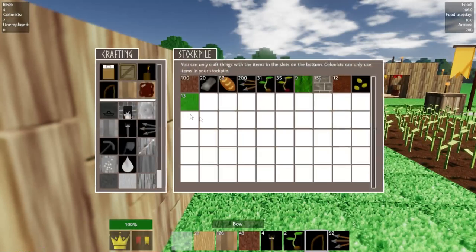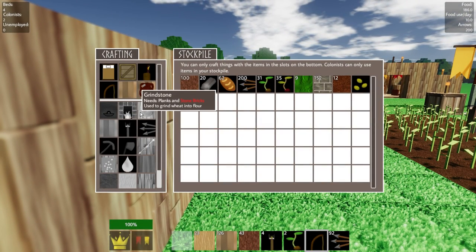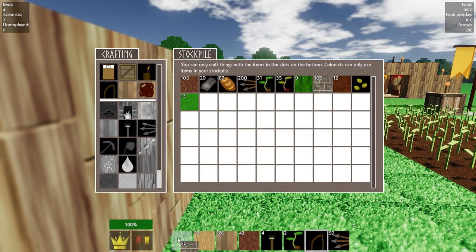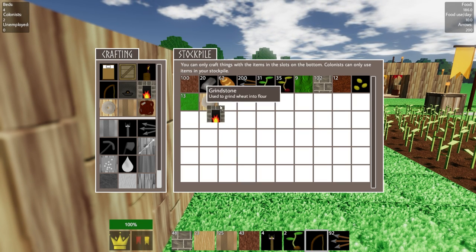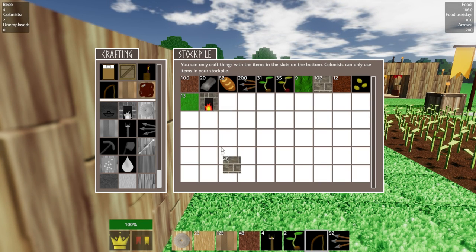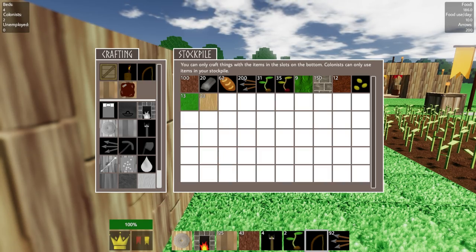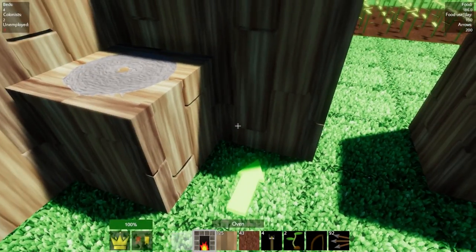My next two people need to do the grinding job and the oven job — I need a grinder and an oven, those have got to be my next two. I could technically only hire one to do both and just switch them off, which is actually what I'm going to do. But I also need archers very very shortly; I can't really go much longer without them.